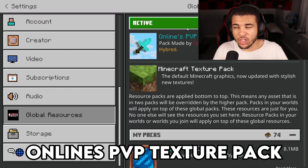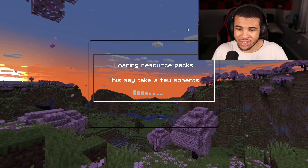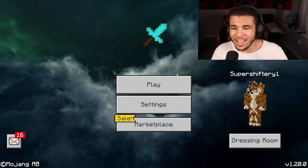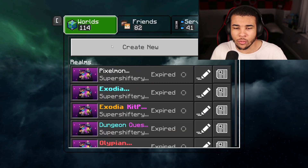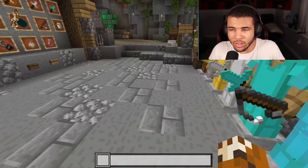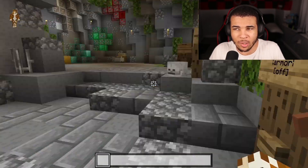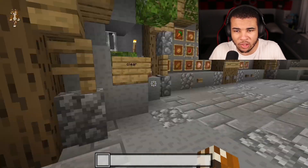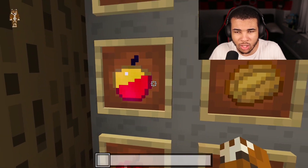Coming in at number 5, we have Online's PvP Texture Pack — you can find it down in the description below. They have a clear UI, and it's really cool. They've changed the main screen as well, so definitely a very nice UI. We're on the world now and this is what the armor is going to look like — pretty minimalistic, and a lot of people seem to like it. I wonder what it'll look like with armor trims.